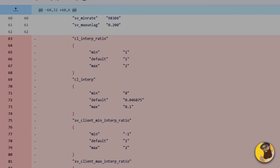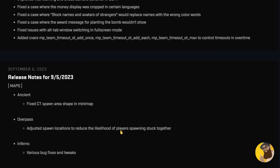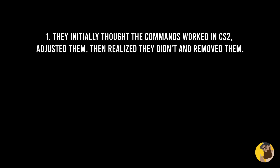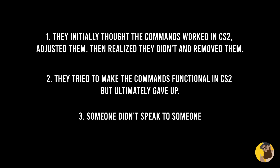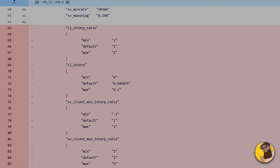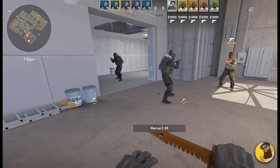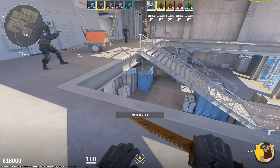Speaking of other network related stuff, they also removed all the interpolation commands and CL update rate because they, quote on quote, never had an effect in CS2. This is an interesting statement, because it sounds contradicting to when they said they had adjusted the interpolation parameters a couple of updates ago. There are a few possibilities: one, they initially thought the commands worked in CS2, adjusted them, then realized they didn't and removed them; two, they tried to make the commands functional in CS2 but ultimately gave up; and three, someone didn't speak to someone over at Valve. They might have removed the commands to clean up the code, make way for new features, or prevent people from using settings that ultimately make the game worse for them — it's probably that last one. They also replaced elevation indicators on the radar with look directions, so instead of knowing if a player is above or below you, you'll now see which way they're facing. I feel like the positives outweigh the negatives.